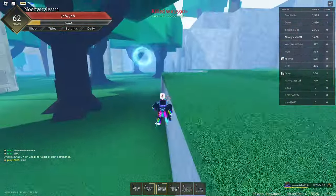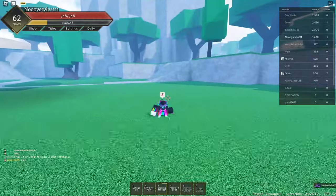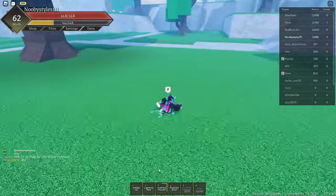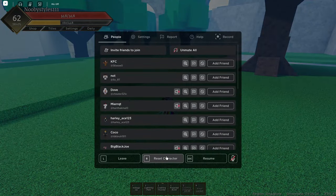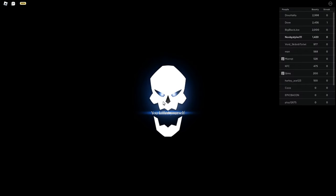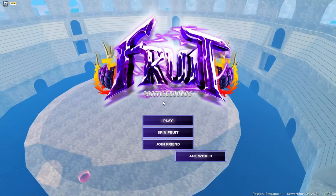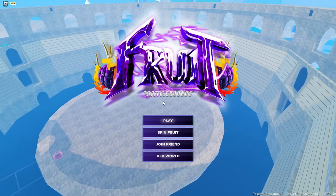As you guys can see, I got myself a kill. Now after you've gotten yourself a kill, all you guys can do is just basically reset yourself. Make sure that you're not in the combat thing so you don't lose any bounty. Do not die after you get a kill — if you guys die, you gotta get a kill again. The key point is resetting yourself after you get a kill.